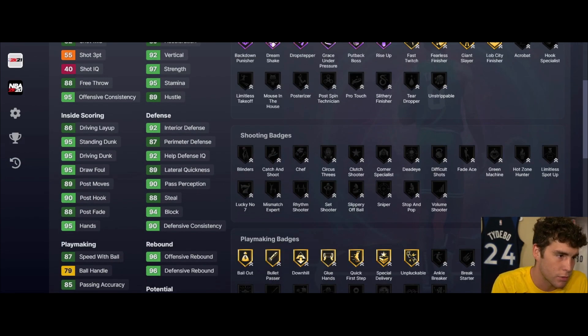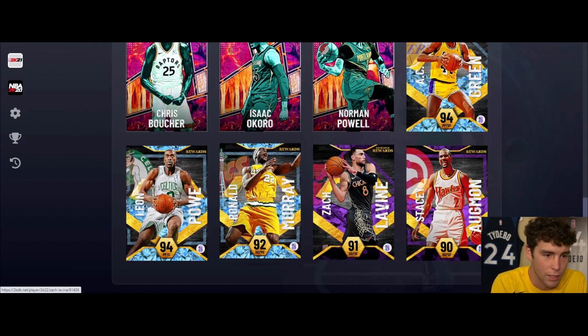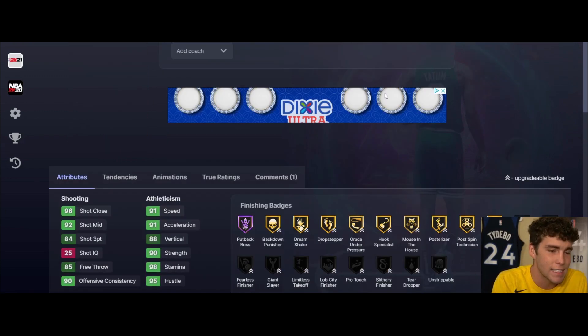Leon Foe up next - 6'8", 6'11" wingspan, no out spots from the three-point line and he can't even shoot threes. He's a 6'8" power forward/center. Not talking about you any longer - you're horrible.